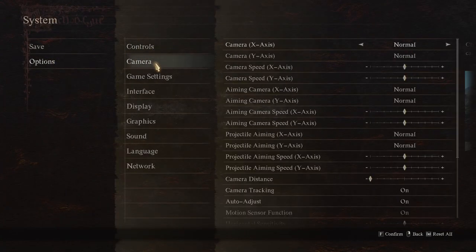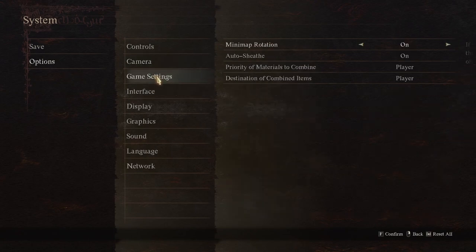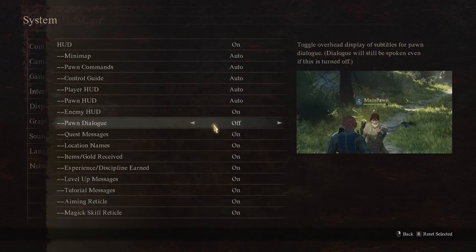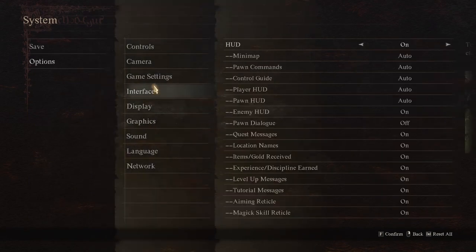So: nothing under controls, camera, interface. Under interface, I actually turned poor dialogue off. I think it helps a little bit, especially running around the city — you get a lot less dialogue. It helps you find quests better too.